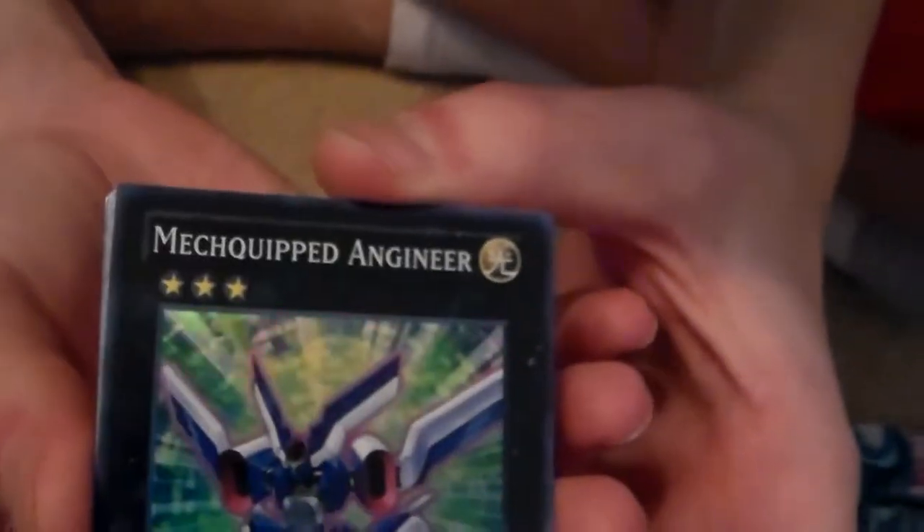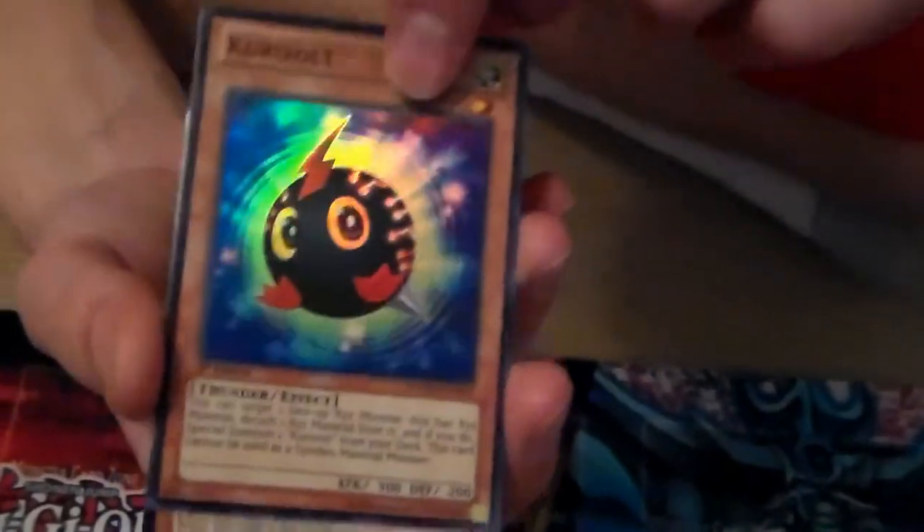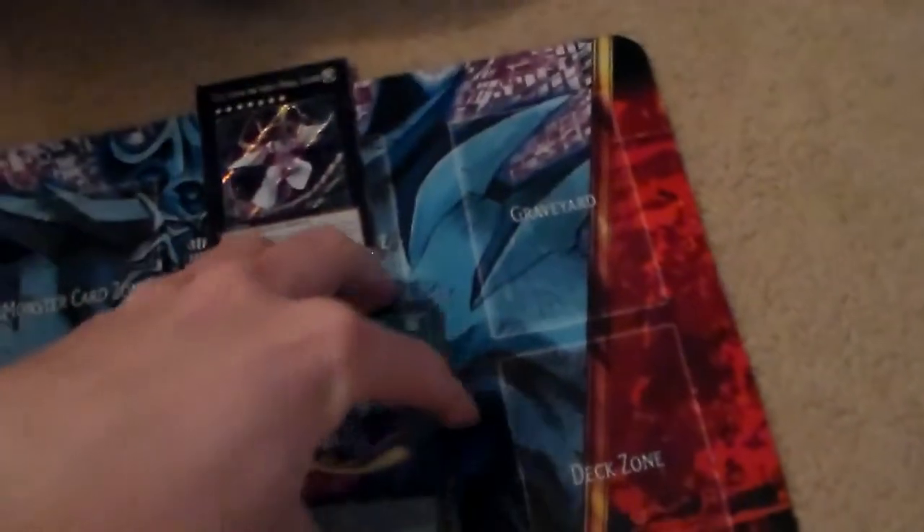Nice card already, good already. Engineer, alright, that's a new one, never even seen it. Looks good. Cooler Volt, nice, looks pretty cool. Heroic Challenger Clasp Sword — if you watched our other videos, you'd know we already got one of these guys. Doesn't mean you can't have two. Oh nice, this guy's really good. Check out that hollow — it's a really nice hollow. That was a good pack already.